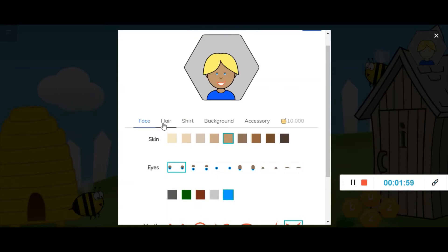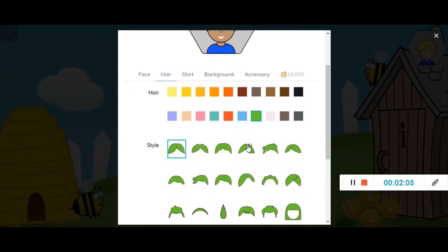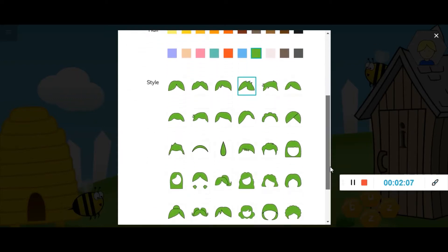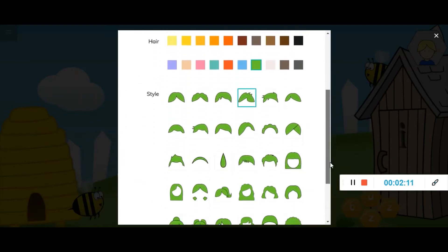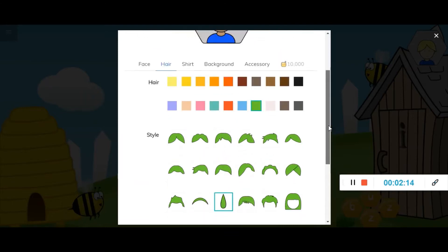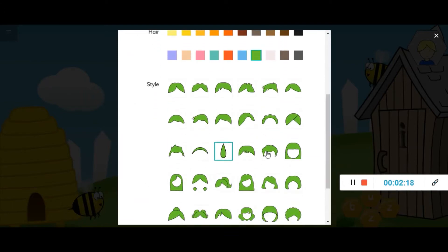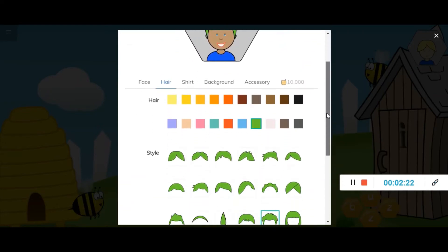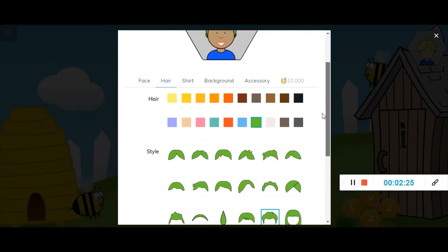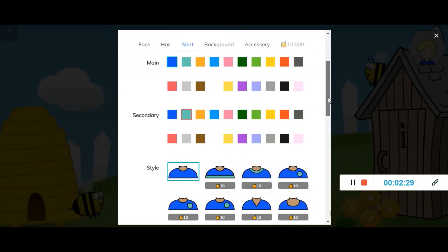That's just the face — you can also change the hair. There are lots of different colors; let's give him some green hair. You can choose your style and there are a lot of different styles available. You again choose what you feel is a good color for your character.